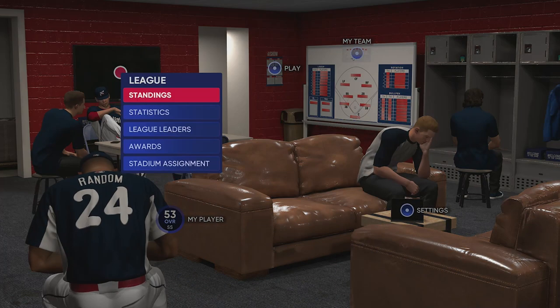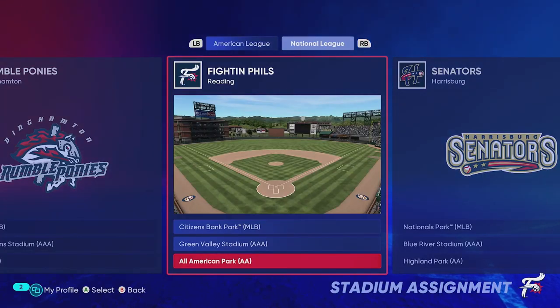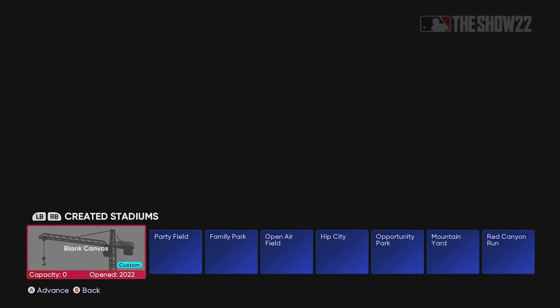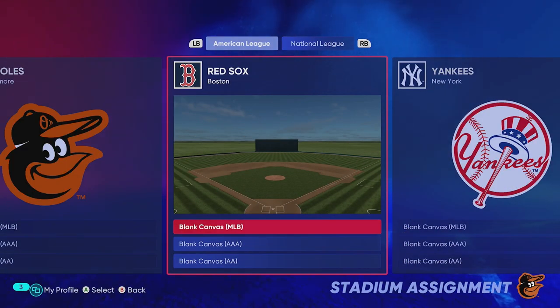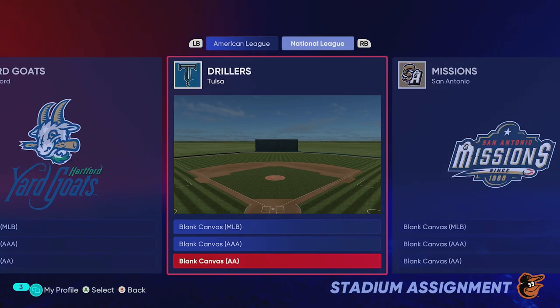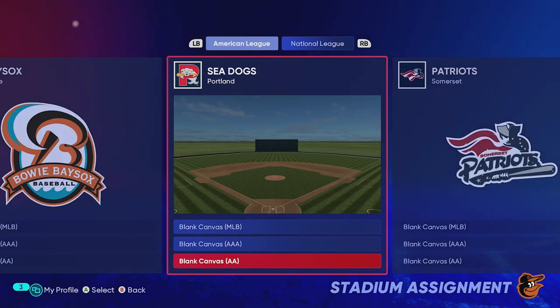Next you're going to want to go into League, then into Stadium Assignment. This is going to be a little bit time consuming — you're going to want to go to every single team and change it to the created stadium that we downloaded earlier. If you guys are on current gen, change it to the field you want, like Ship It. Once done, anywhere you play at any level — national and american league — you'll be playing at Blank Canvas, so you're guaranteed pretty much two to three home runs every single game.